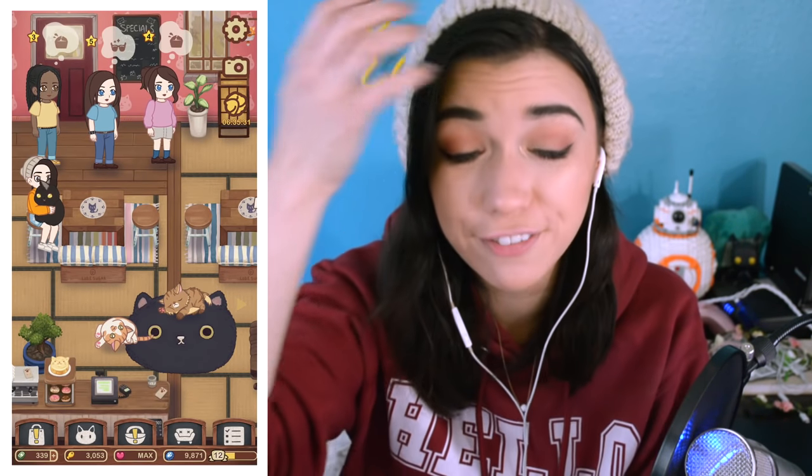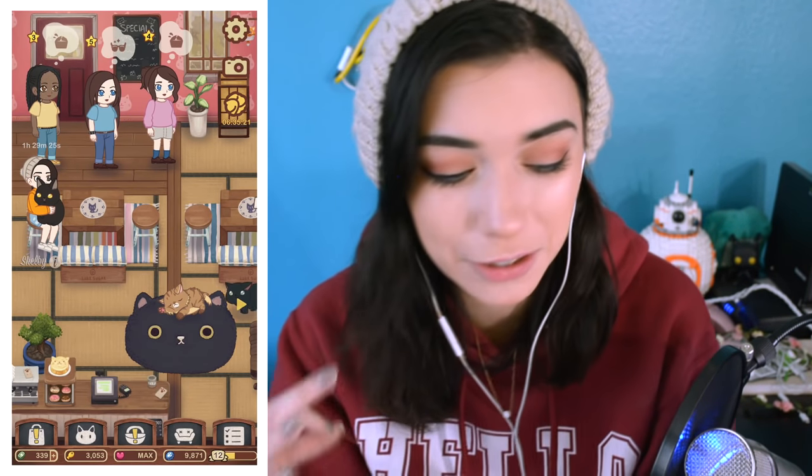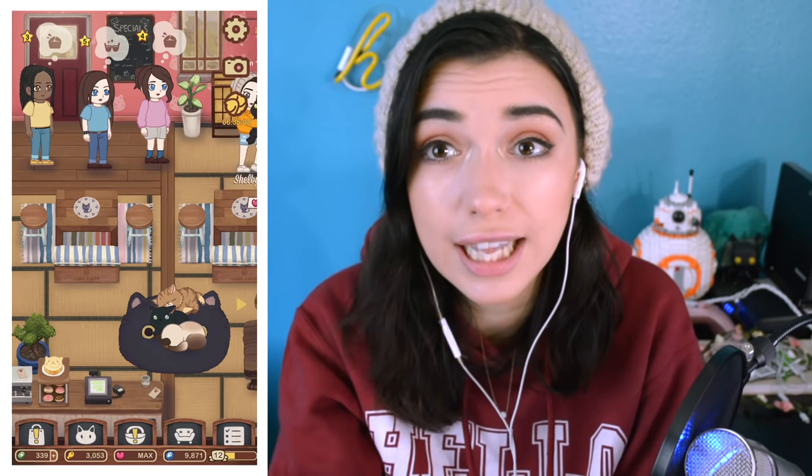We're level seven, so you have to have level seven in the game to find us. Look at us — we're going to sit down and play! Star, you're in a video game! She does not care, she's asleep. The people at Frieza's cat cafe loved my video and reached out to see if I wanted to be in the game, and of course I said yes. I've never been in a video game before — this is so cool! It makes me so happy and the best part is that these are both free. Star Lord is a free addition that you can get in the game.